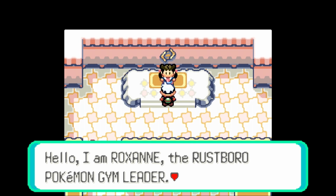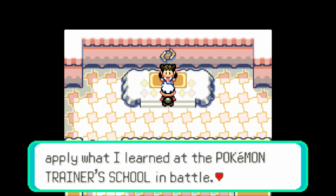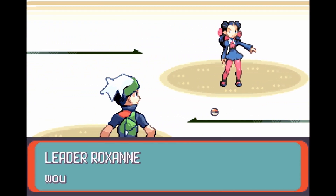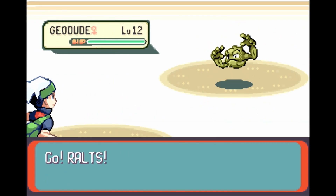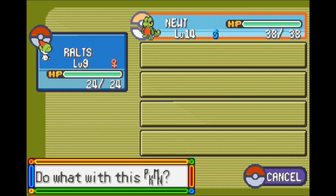Hello, I'm Roxanne, the Rustboro Pokemon Gym Leader. I became a gym leader so that I might apply what I learned at the Pokemon Trainer School in battle. Would you kindly demonstrate how you battle, and with which Pokemon? Here we have Roxanne, leader Roxanne. She will lead with a level 12 Geodude. We're starting with Ralts because we're confident in our switch training abilities.